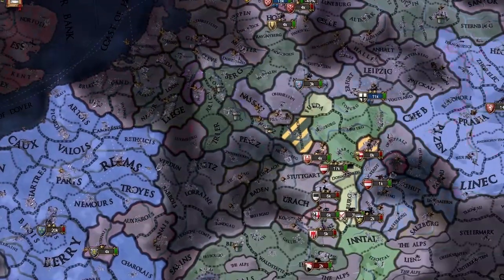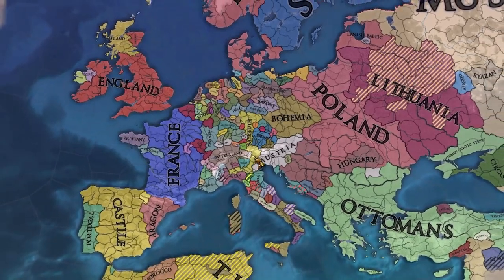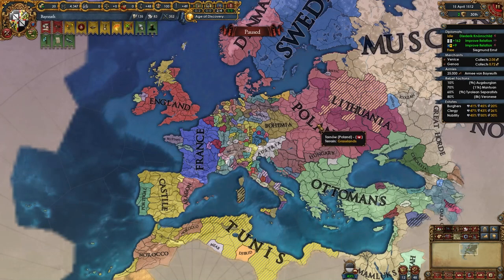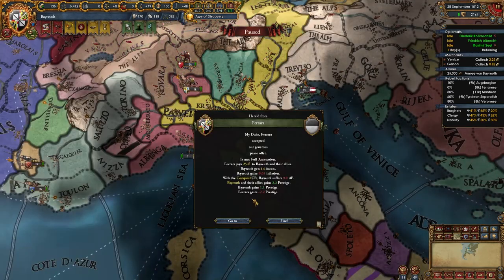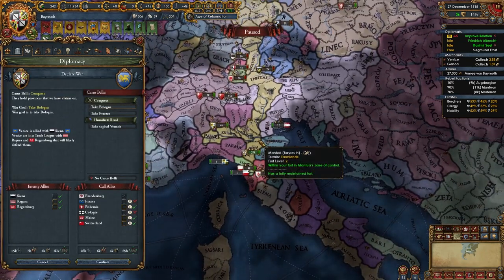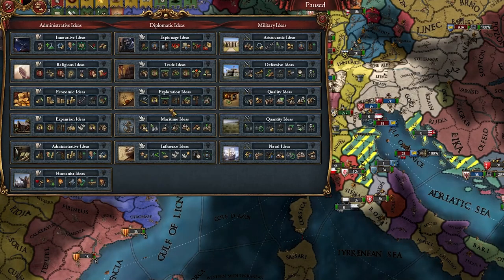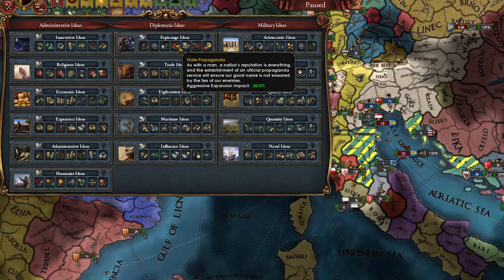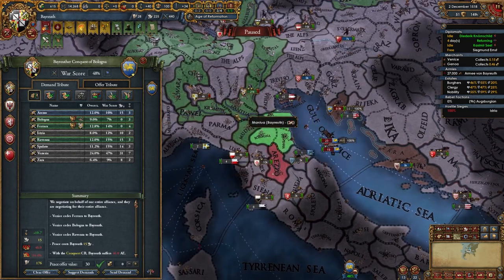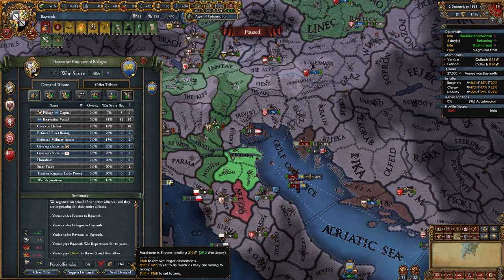Time to continue the conquest — declare on Ferrara. Call in Switzerland, Mainz, and Cologne. I'll peace out Florence and make them break their alliance with France. We are a great power now! Look at this little snake — a great power of the world, alongside France, England, Castile, and Poland. Next war versus Venice — I need to gobble up 20 provinces. For our next idea group, I'm thinking espionage — let's get that minus 28 AE impact.